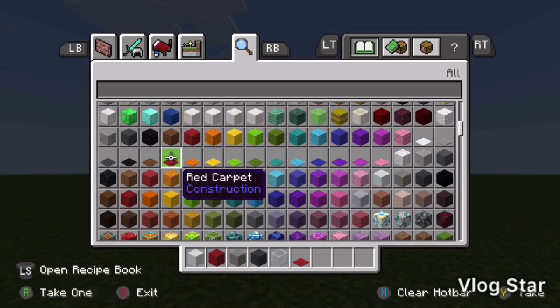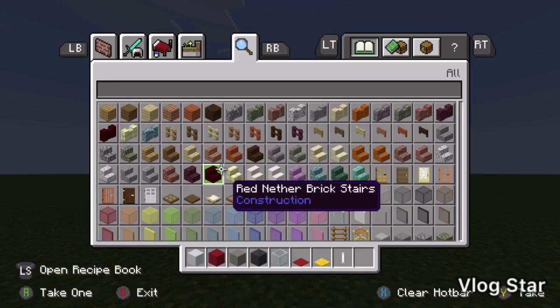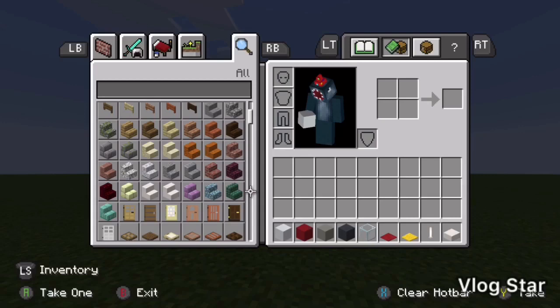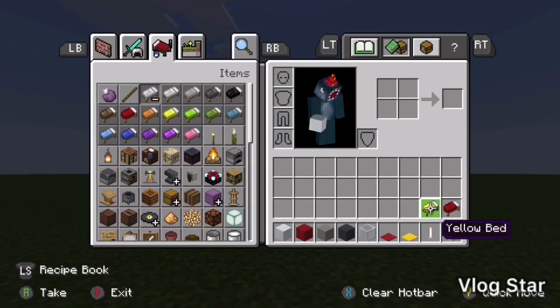You'll need some red carpet and yellow carpet for ketchup and mustard. Then you'll need two end rods. Next we'll need some quartz slabs. Moving on: we'll need some red and yellow beds — you'll see why we need these later.